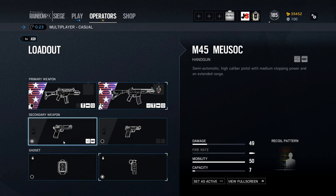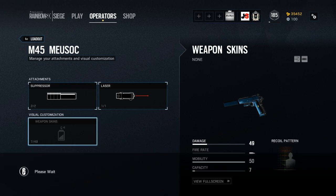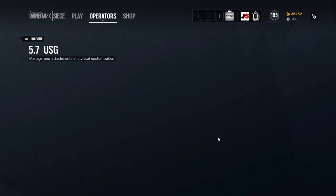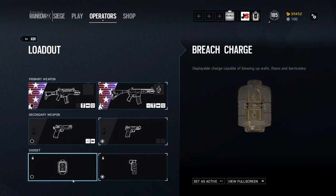Moving on to Ash's secondaries, she has an M45 — essentially a 1911 — and a 5.7 USG. The pistol choice comes down to personal preference and iron sight comfort. Most of the time with a pistol you need to land a headshot, because at 10–15 meters there isn't enough damage to take someone down with more than a couple of rounds, especially if they're using a submachine gun or shotgun.